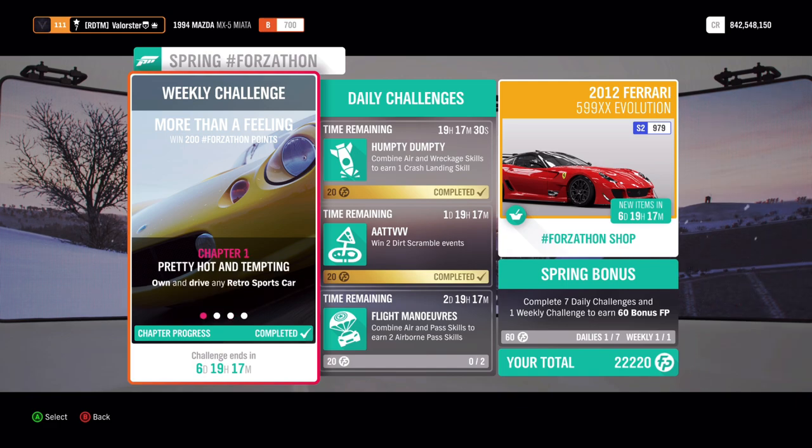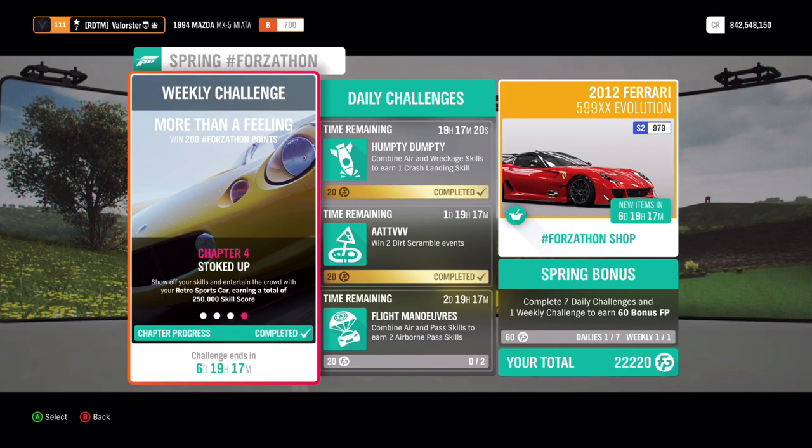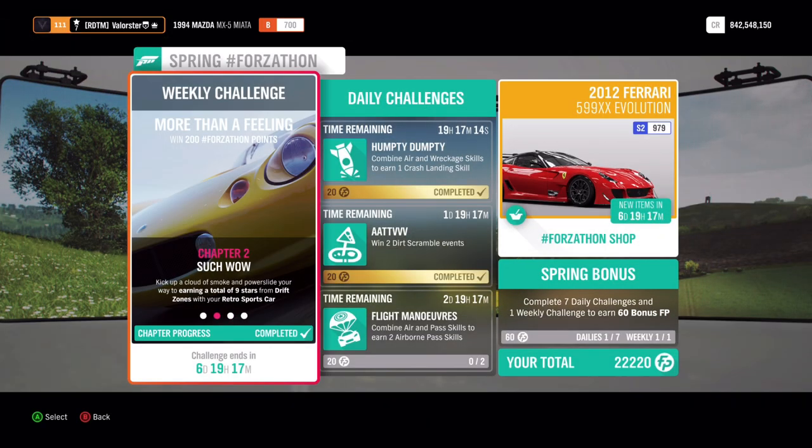For the weekly Forzaton we need to drive a retro sports car and get nine stars on a drift zone, we need to win a circuit, and we need 250,000 skill score. Let's have a look at what car to use for that.